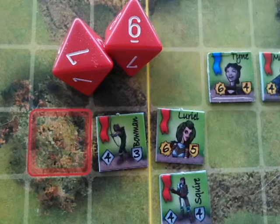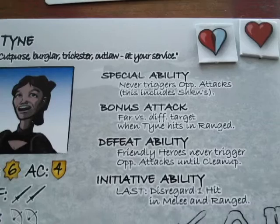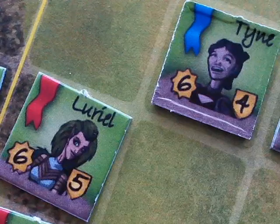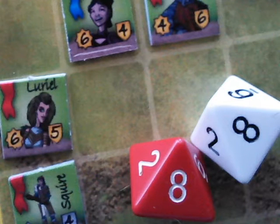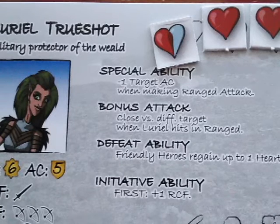She rolls two dice against Tyne and scores two hits. Now because L'Oreal made that ranged attack while adjacent to Tyne, she triggers an opportunity attack from Tyne. Opportunity attacks are always resolved after bonus attacks but work the same way — you only ever get to roll two dice. Tyne rolls double eights. If you roll all eights, that's a crit, and you deal an extra hit on top of it. So that's three hits against L'Oreal.